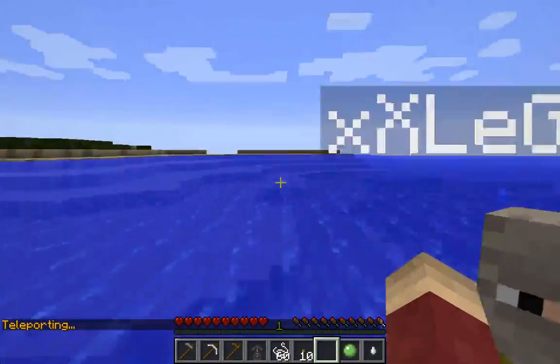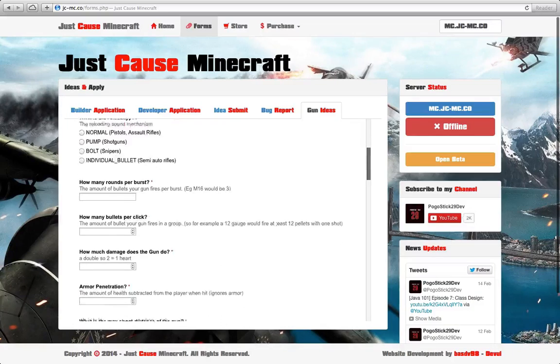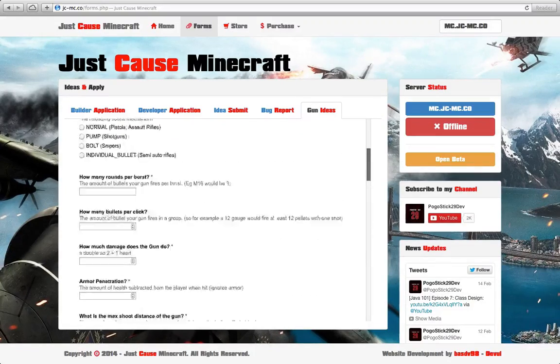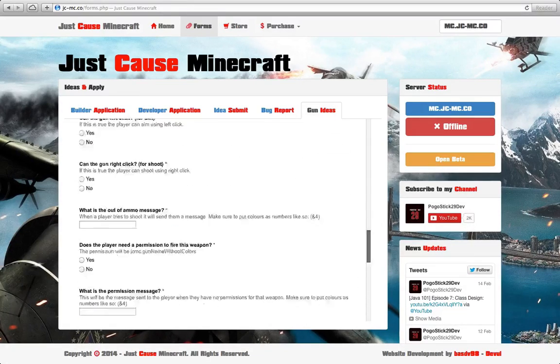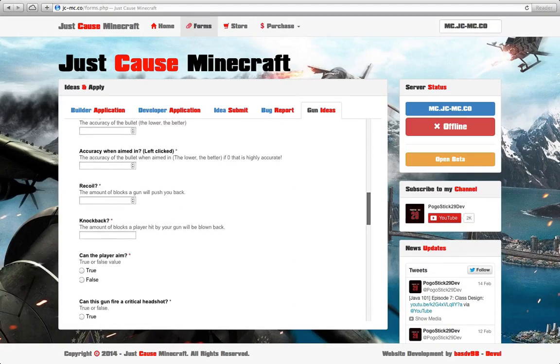There's a feature we've added on the website which enables you to create your own gun ideas. You can type in the name of your gun and add all your different features and modular stuff. The gun will probably go on the server - we'll be adding a lot more in the future. Go to the website, then forms, and there's a new gun ideas form. Fill out the information, hit submit, and we'll get it. Try not to include generic ideas like a sniper rifle - if you have a specific idea or even one that doesn't already exist, please feel free to submit it.